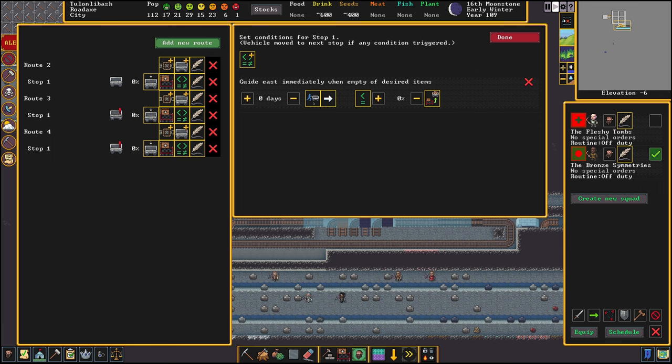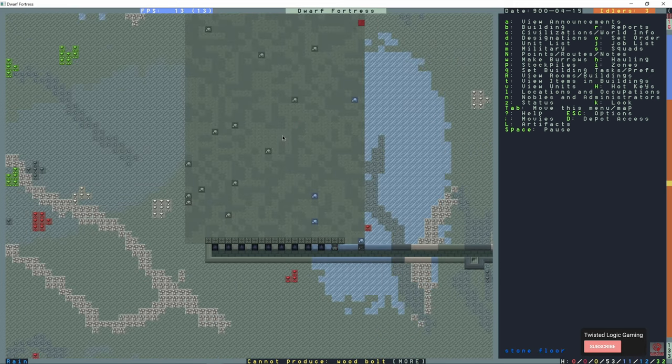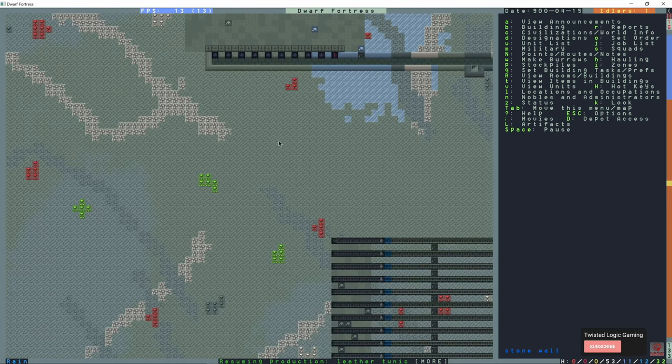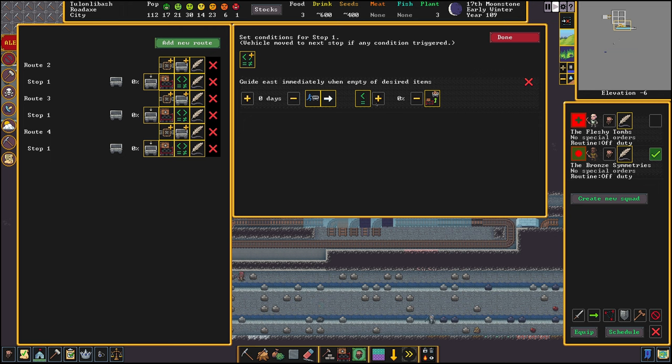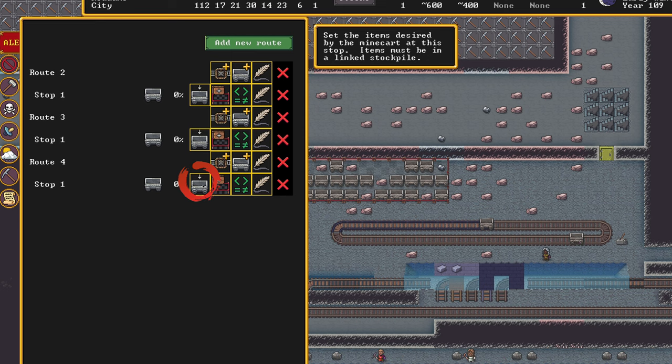We'll test riding the mine carts. This one right here - guide east - means the dwarf is going to put their hand on the mine cart and push it. I'm sorry if I sound very frustrated in this video because I am frustrated. This is my favorite thing to do - play with mine carts and make dwarven shotguns and magma guns - my absolute favorite thing to do, and it's currently broken. We have a percentage of desired items we can add to the mine cart, or we can select it to be empty.